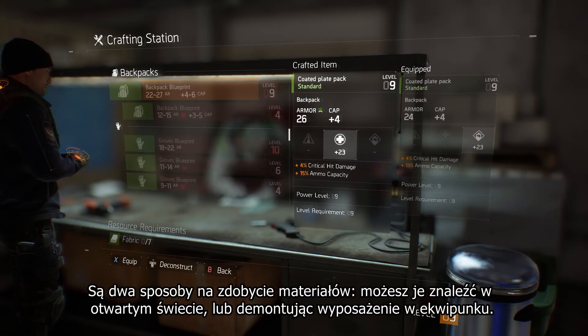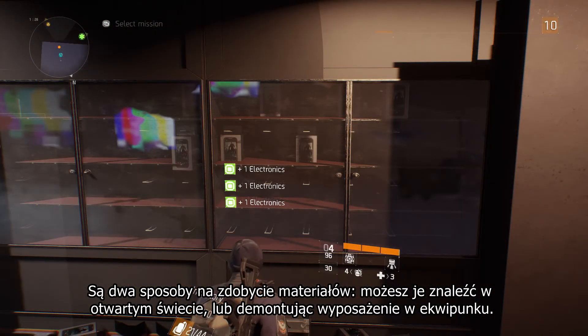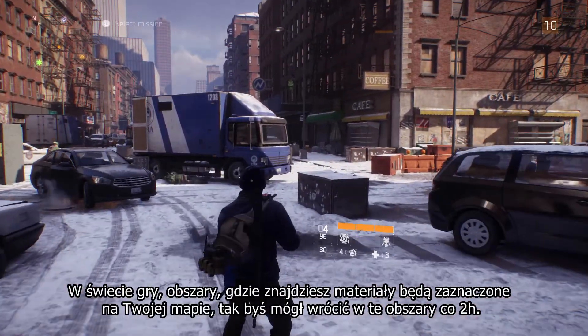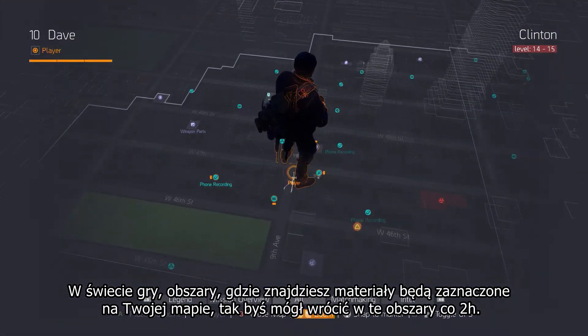There are two ways of obtaining crafting materials: either in the open world or by deconstructing gear in your inventory. In the world, areas that contain crafting materials will be marked on your map so that you can go back to those areas every two hours to scavenge.